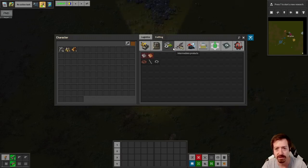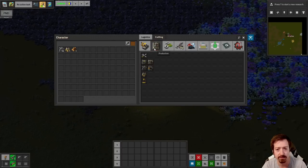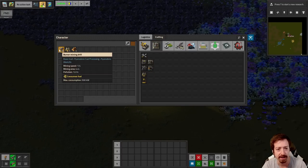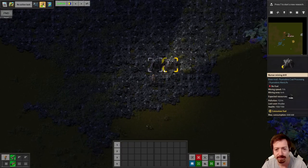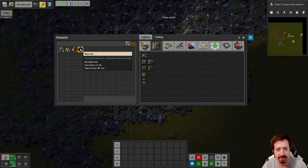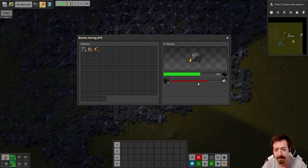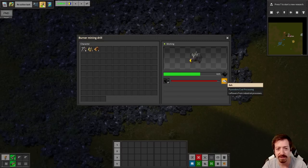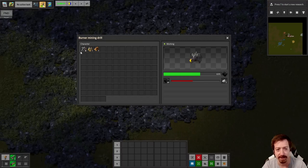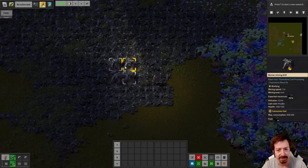We're going to dive right in. It's nighttime because I've been standing here for a couple minutes. We're just going to get some iron and throw some raw coal in here — 3 megajoules of fuel value. Oh, burner mining drills take 500 kilowatts, that's a lot. They're just burning through it. And they make ash! I've seen pictures on the Discord, Pyanodons Discord, of people running around with billions of ash in the early game, so we can expect that pretty soon.